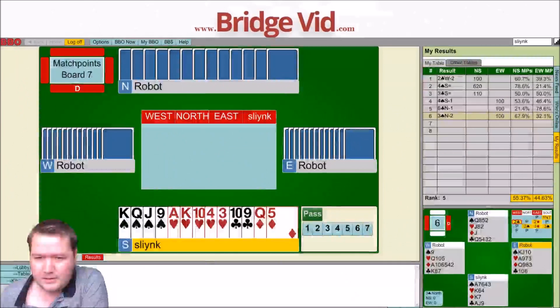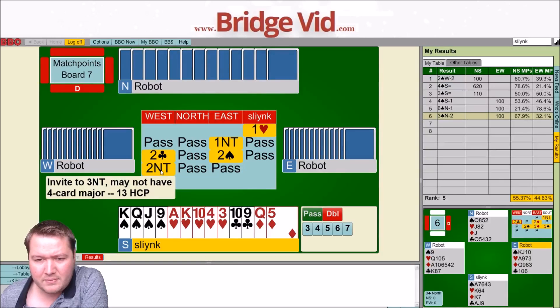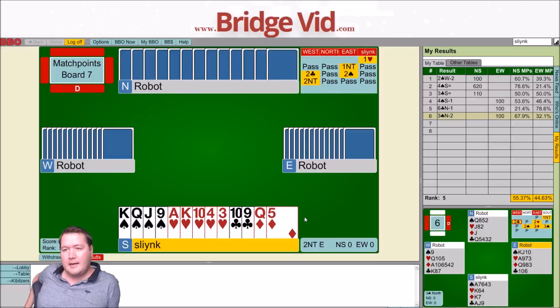Board 7 — 15 points, 4-5-2-2, start with a heart. Pass, pass, one no trump. Two clubs, Stayman, two spades — two no trump invite, may not have a four card major. Precisely 13 high card points — isn't that nice to know? East is 11 or 12. I have 15, let's say 11 opposite, so my partner's got about one point. If I start with hearts then I get a heart, a spade trick, a heart, and eight minor suit winners. I think starting with the king of spades has to be right.